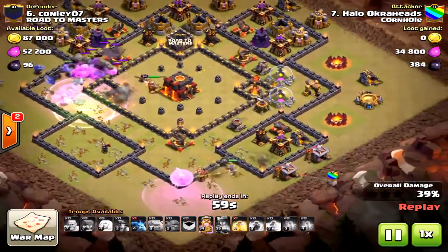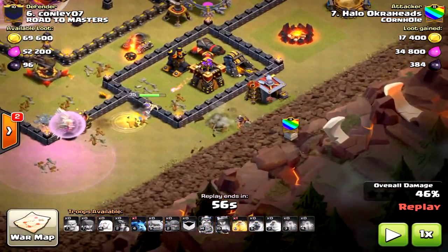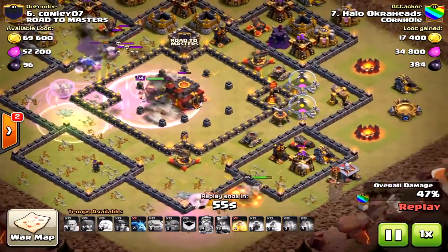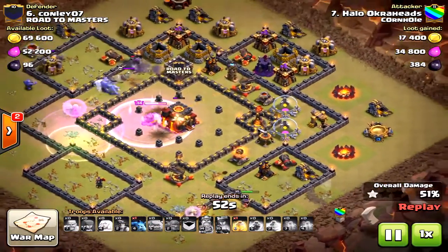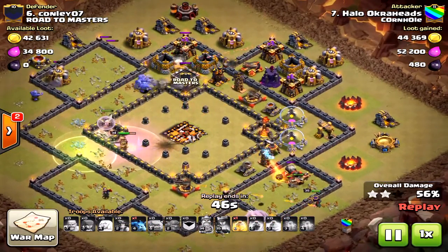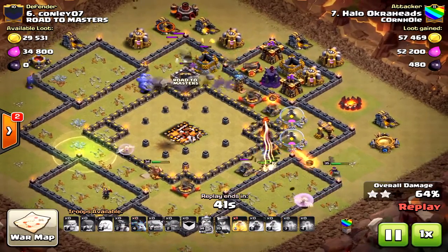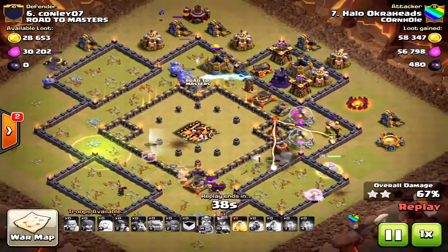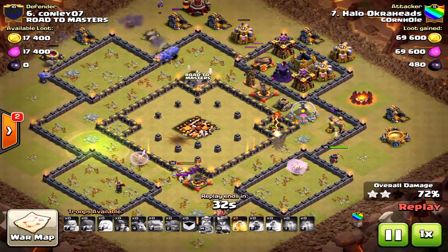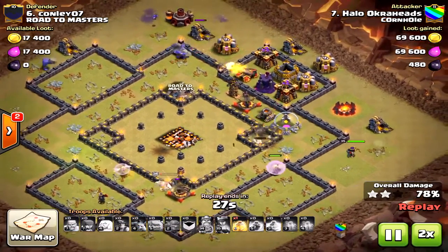This is why I failed this attack — I misplaced my miners' camp. If I had put the miners on that expo, I would have three-starred this attack. The king went to the town hall — I was hoping he'd stay in front of the bowlers. If that expo had been taken out by the miners instead of the king, I would have three-starred, because the king's health would have survived to take out the rest of the base. The miners did get that inferno tower.